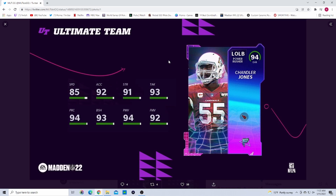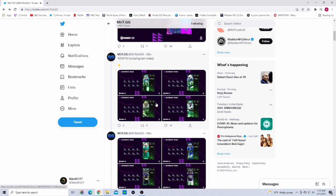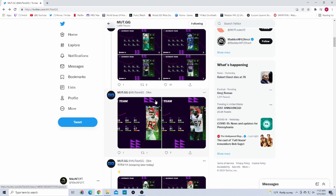We also have a sneak peek at Wildcard Wednesday tomorrow — it's Chandler Jones as a flashback with 85 speed, good power move and finesse move combo, good strength and block shedding combo. Pretty good pass rusher right there for Cardinals team builds.